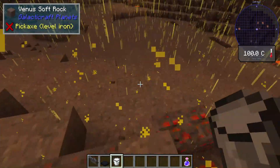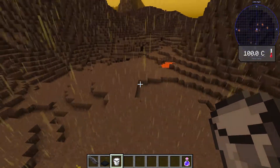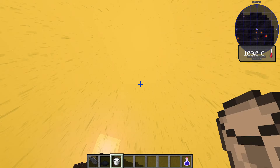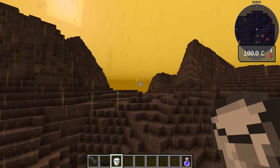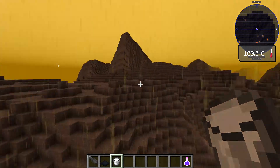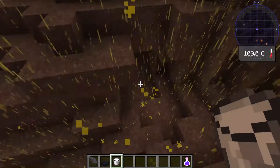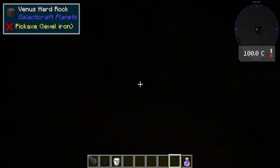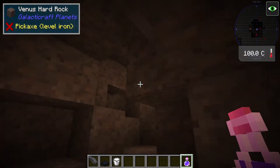So there's lava everywhere, plus there's Venus volcanic rock — no idea what you can do with that. The atmosphere is yellow. Oh look, the sun! Wait, guys — you see that way off in the distance? It's Earth! Why is Earth so tiny? It's only 100 degrees Celsius here. It was like 400 degrees Celsius on Mercury.